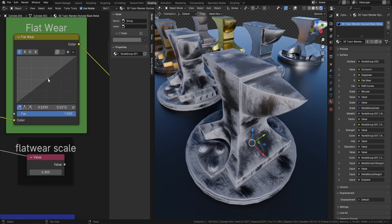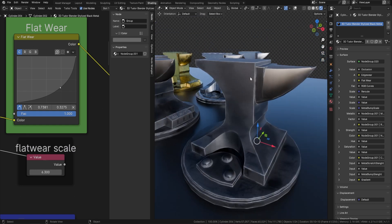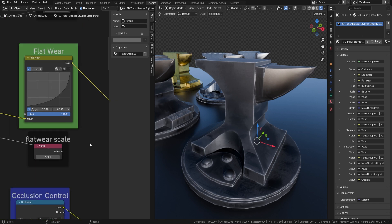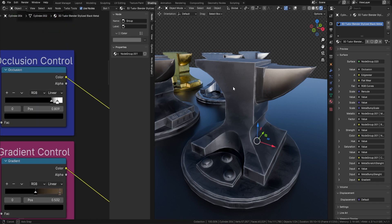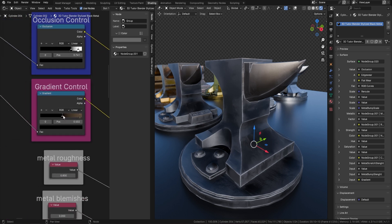If I bring up the weathered look, you can see I've got real control over how I want this metal to look — and this is just the base, before we've even talked about chips and rust. We've also got our occlusion — ambient occlusion — giving you the option to make it darker around edges and creases. There's also a gradient control you can bring up and down, and you can change the gradient colors to give a red tinge, which really makes the metal pop and look stylized.